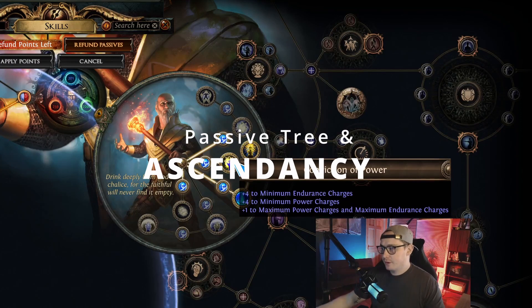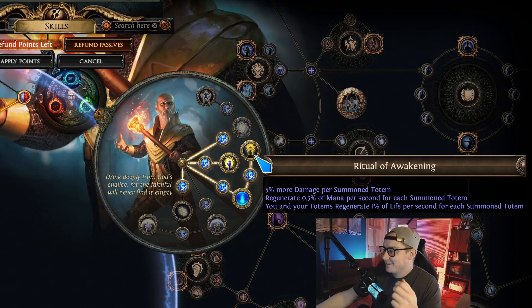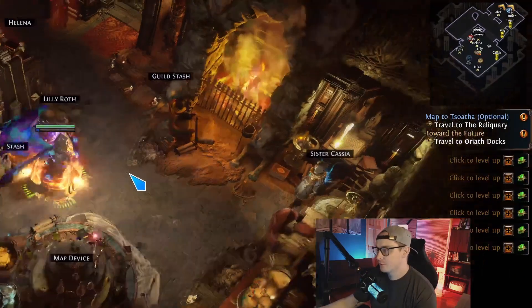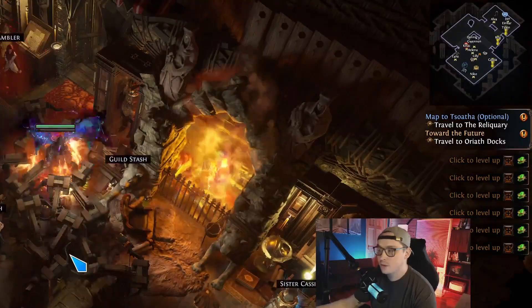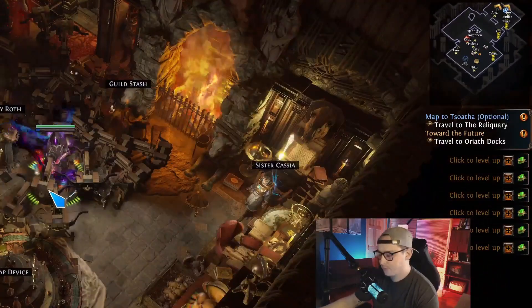Let's talk about Hierophant. The reason we go Hierophant is this node: five percent more damage per summoned totem. When you get to 20 totems that's 100% more damage from one line, from one ascendancy point — in my opinion probably the strongest ascendancy point in any build in the entire game. It also gives us, assuming 20 totems, 10% mana per second regen, which solves our entire mana problem. Once you have 18 or so totems up you can just spam and spam and the regen is absolutely insane.